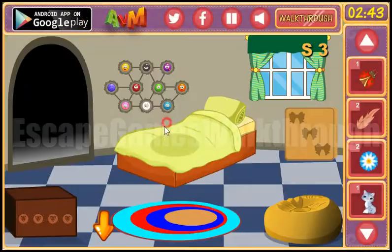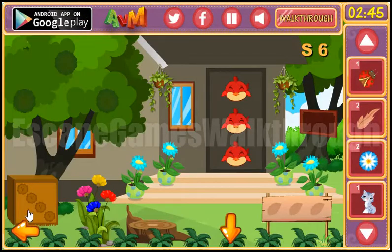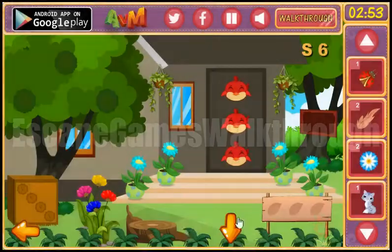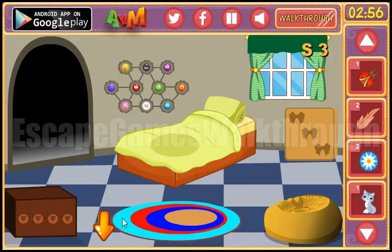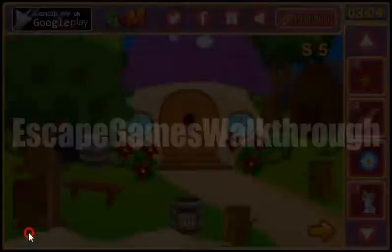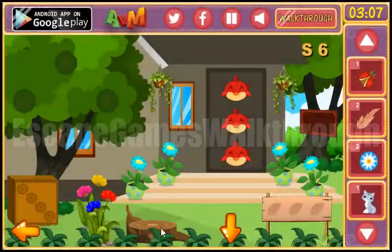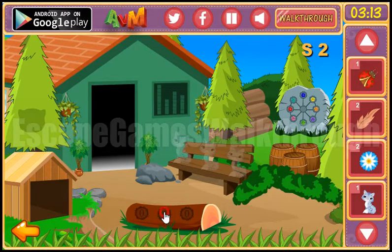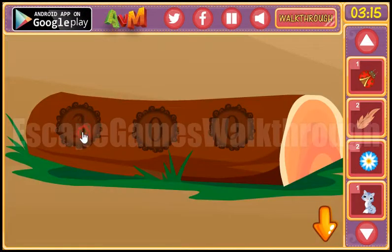Now let's go back and look around here. Here we can find a bow. Moving forward, let's look here on this carpet — we have light blue, red, and blue. Now let's count flowers: light blue we have 4 flowers, red we have 6 flowers, and blue we have 3 flowers. So this is the numbers to enter here — light blue is 4, red 6, and blue 3. We've got a ladybug and a flower.